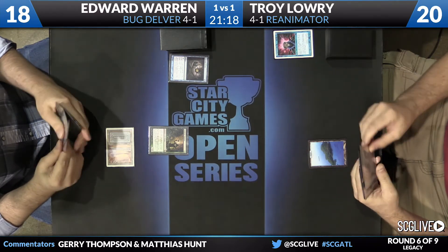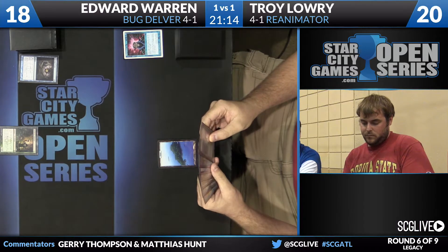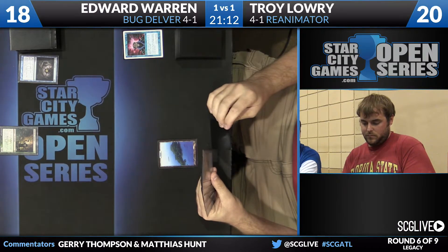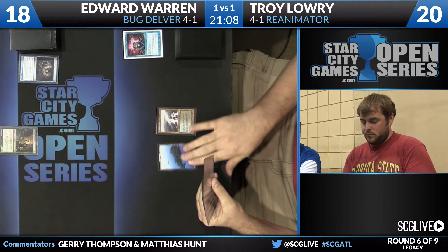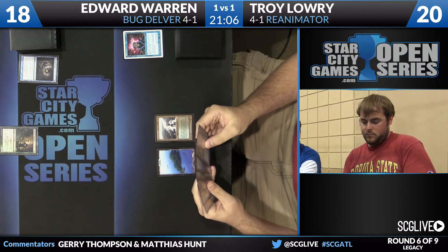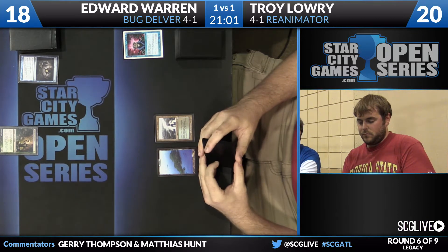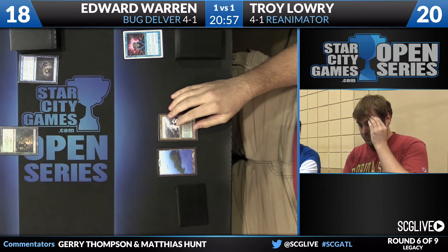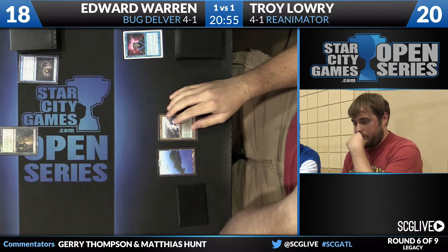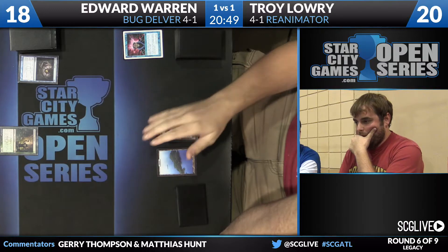I think the reason we don't see this deck as much is if you go back to Return to Ravnica, printings of cards like Deathrite Shaman and Rest in Peace are both some of the strongest graveyard hate cards we have in Legacy. Re-Animator was already main decking some number of Show and Tells — Troy has two in the main — and I just think a lot of Re-Animator players said, I don't want to try to dodge these Rest in Pieces anymore, I'm just going to play Sneak and Show.